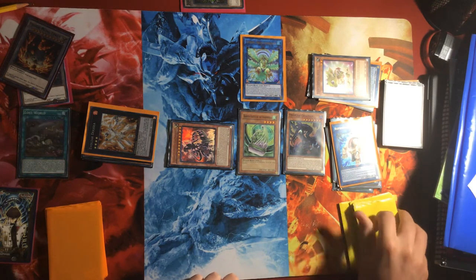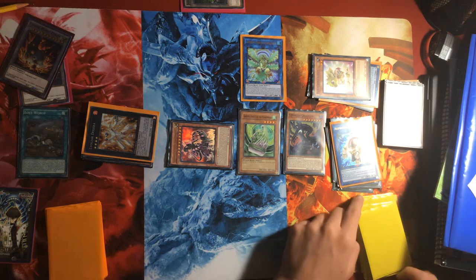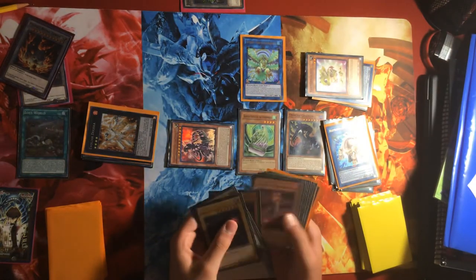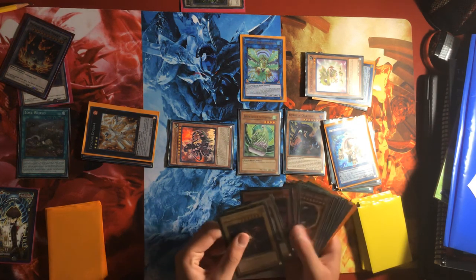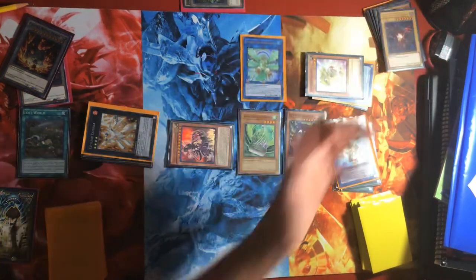That was my Barrier Lock Dino combo for you guys. I hope you all enjoyed. If you didn't get to see my deck profile video, you should go back and watch it, or else you probably don't know what this deck is. Quick tip: if you're going to go second, you would probably want to side out some of these cards and put in Evenly Matched or maybe your Dragoon stuff — but that's just if you have to go second.